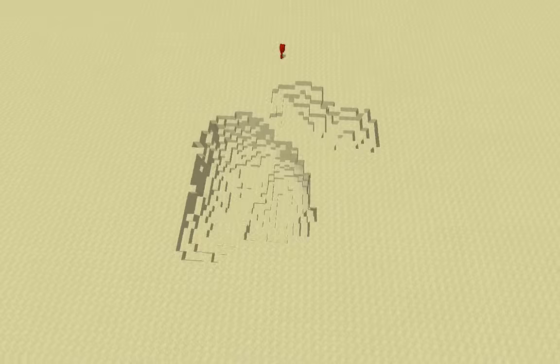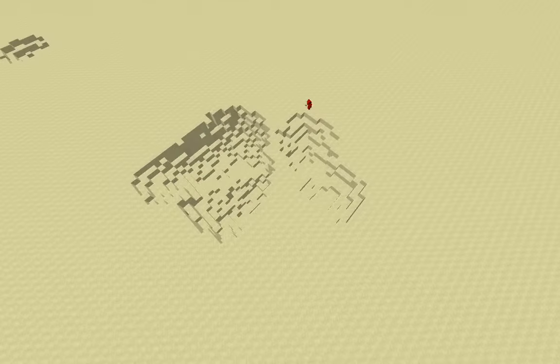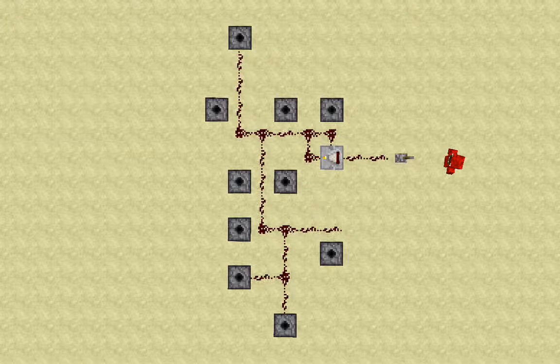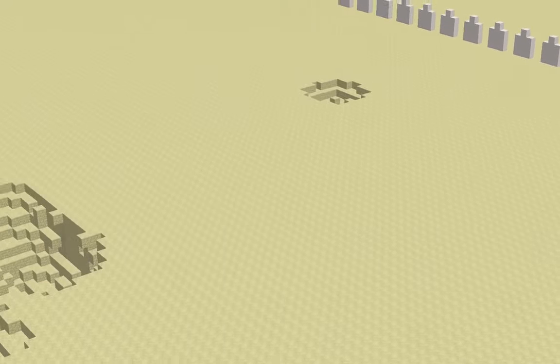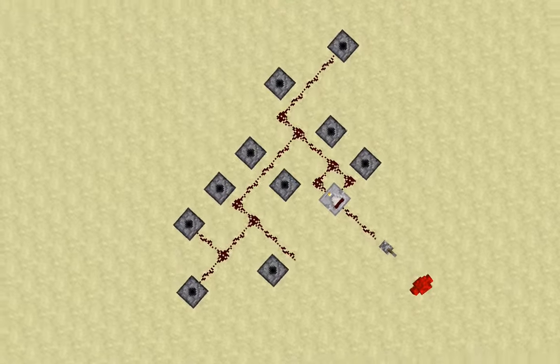So imagine how much destruction we're going to do when we set this up with 10 dispensers. Hey guys, I'm back, and this time we have 10 dispensers all filled up with 16 TNT and a redstone trail with a lever. After I set this off, we are going to compare it to the one with 1 TNT and the one with 1 dispenser containing 1 full stack. This is a total of about 2 and a half stacks of TNT.